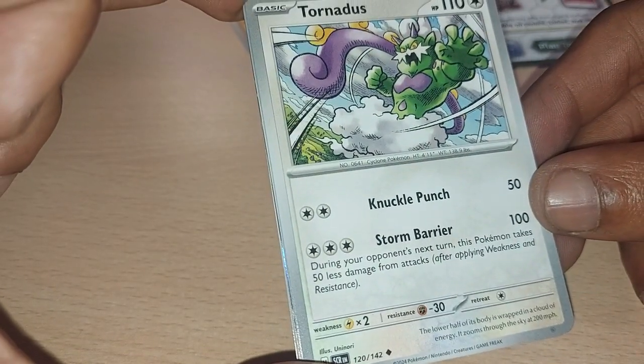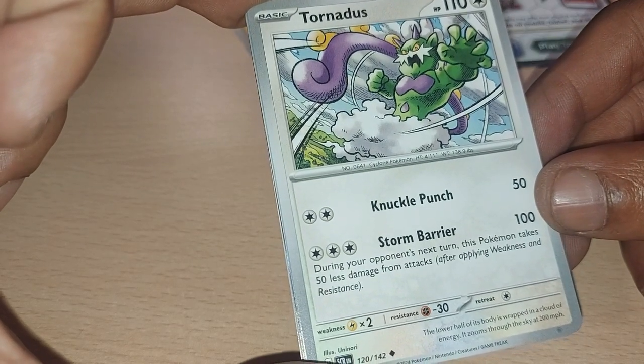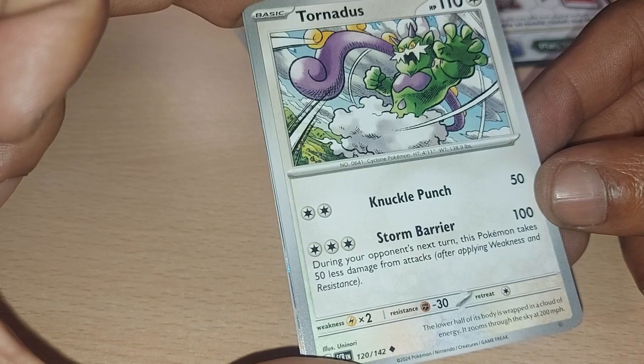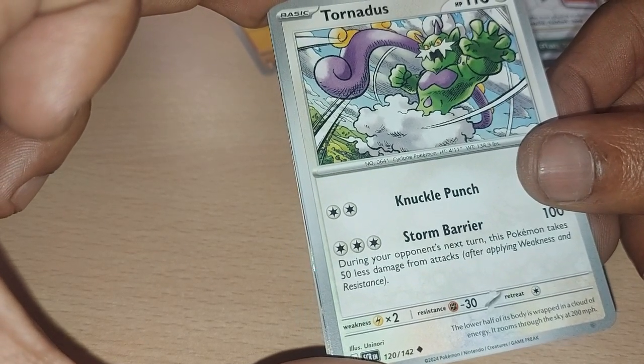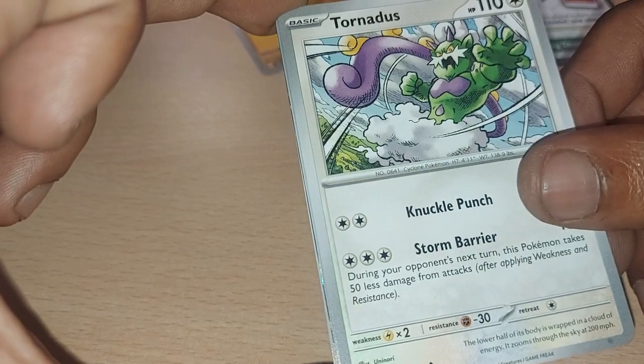Tornadus — which is a mythical or legendary but is a rare Pokemon nonetheless — being a cyclone Pokemon with a dex entry of 641, 110 health points, a normal type with moves of Knuckle Punch and Storm Barrier. The lower half of its body is wrapped in a cloud of energy — it zooms through the sky at 200 miles an hour.